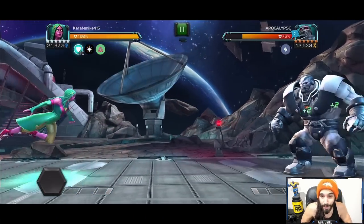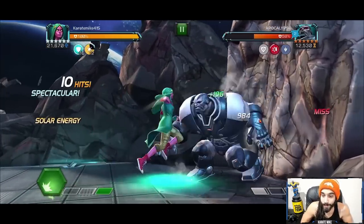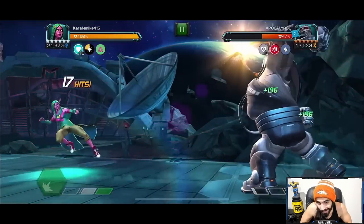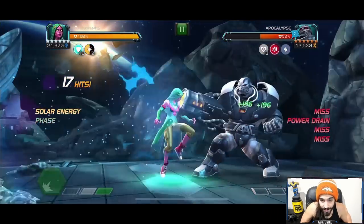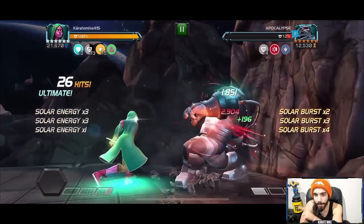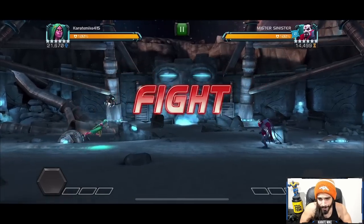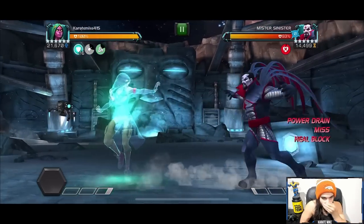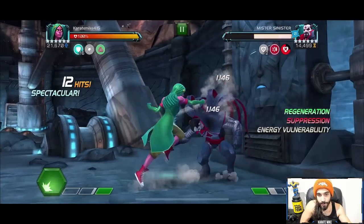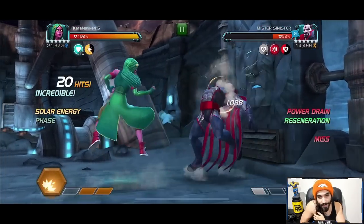Now a utility matchup showcase. Against Apoc, go for the heavy attack to remove that prowess right away — really nice. Her phase isn't just for basic attacks either. We can push Apoc up to a Special 1, bait it out, phase right through it, drain his power, and go for a Special 2. Watch how the burst damage on the Special 2 goes up on each hit. These are just duels with a low health pool, but I'm showing you how against the mutant class she has stuff to counter them.